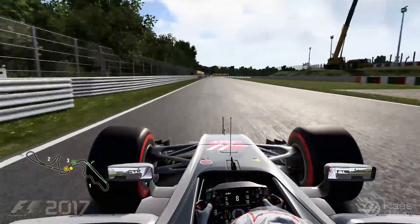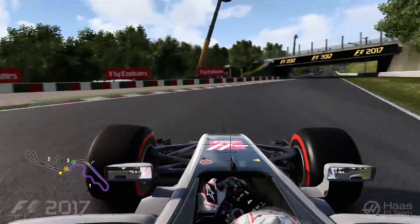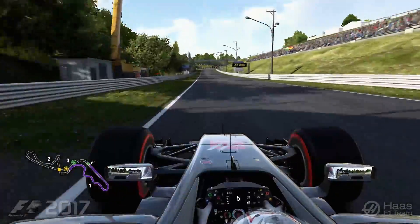Then we get into a double right hander, turns 8 and 9. Turn 9 is particularly difficult to get stopped and it's easy to make a mistake there.